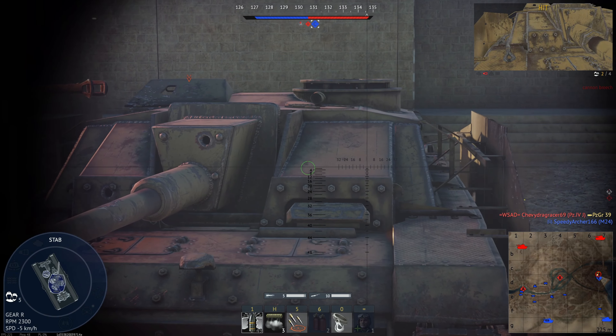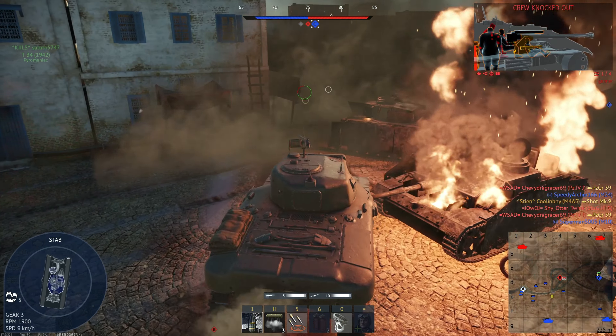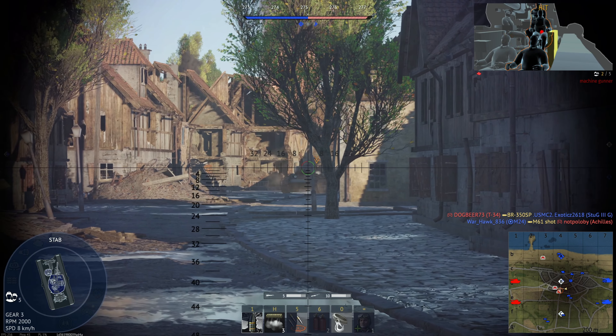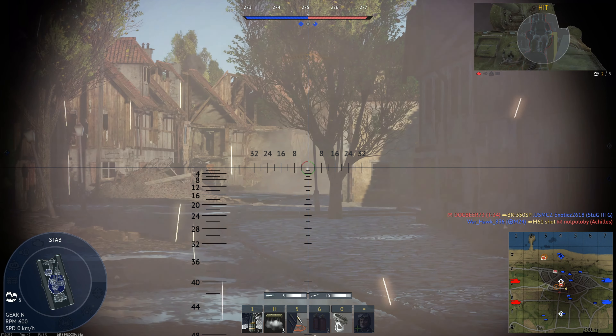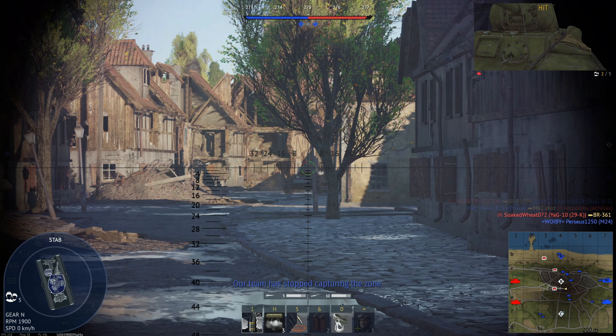Fourth, it has an excellent reload rate that can get down to four seconds with a fully aced crew. Fifth, it has a good turret traverse rate that can get up to 20 degrees per second with a fully aced crew. Sixth, while it lacks an HMG, the RAM still has three LMGs which help when taking out aircraft and vehicles with exposed crew. Seventh, the RAM 2 has ESS, which provides an excellent smoke screen from the engine. Eighth, the RAM 2 has five crew members which greatly enhances survivability.